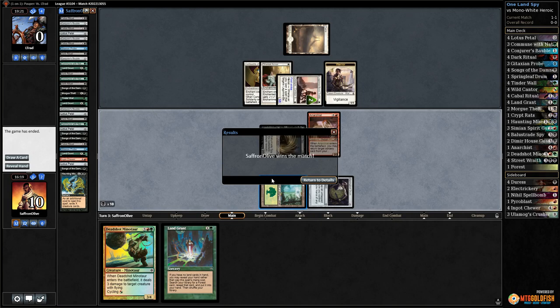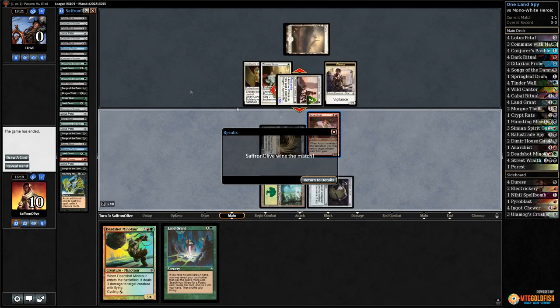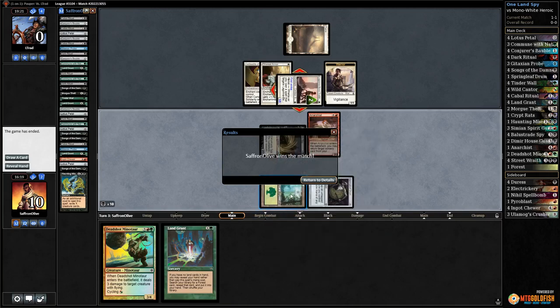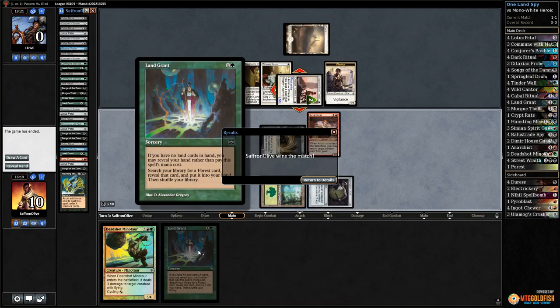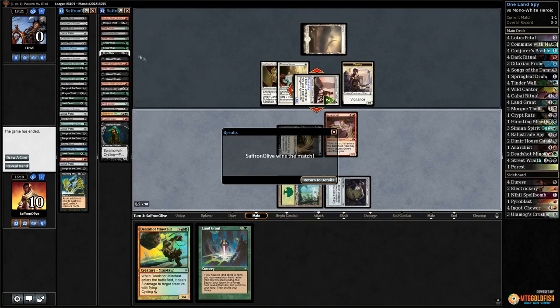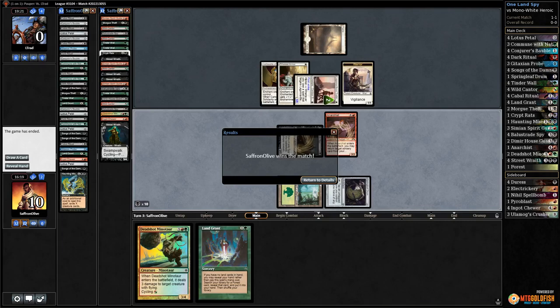The lucky Haunting Misery in hand in game two and then the full loop in game three — milling everything, Anarchist getting back Haunting Misery. We did get lucky top-decking that Forest; without it that would have ruined everything. The Forest or Land Grant is maybe the most important piece — we need to cast Wild Canters and Tinder Walls. If we can store up mana for the turn we want to go off, that's when things work much better.